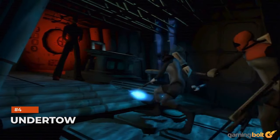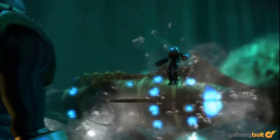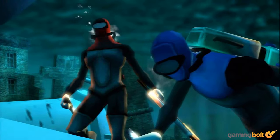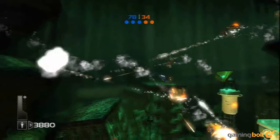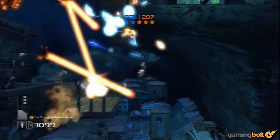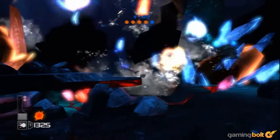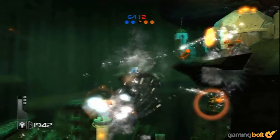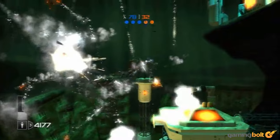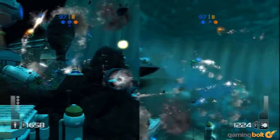Undertow — this intense underwater action shooter takes place on an alternate planet Earth ravaged by an alien threat who've melted the polar ice caps to eliminate humanity, but they didn't count on a plucky band of elite underwater divers sent to combat the alien threat. Undertow's action is fast and explosive, with a vast range of missiles, depth charges, and undersea weaponry to wipe out the alien threat. The slushiness of swimming through water really shines through, with missiles near enough impossible to swim out of the path of, meaning you're better off strategically positioning yourself before blasting all to smithereens.